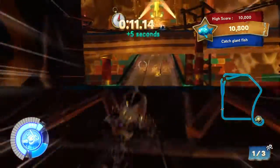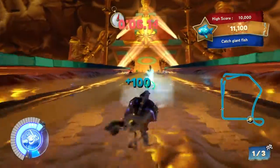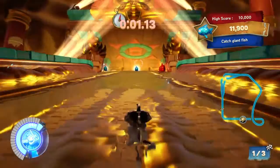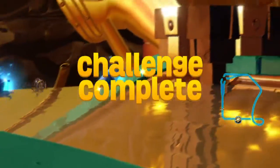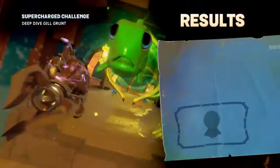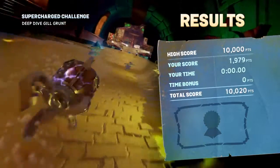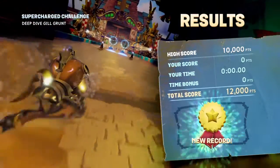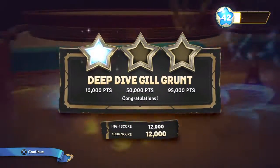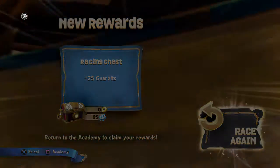Another one — we're coming in good. I can't see any more blue gates. Looks like we got a new high score! That's good. Hey, we got one star and 25 gear bits. Let's go to the Academy.